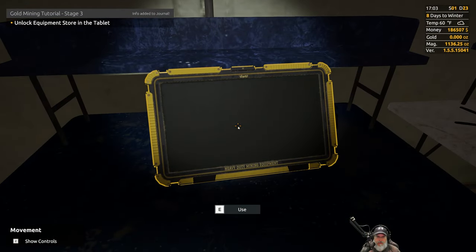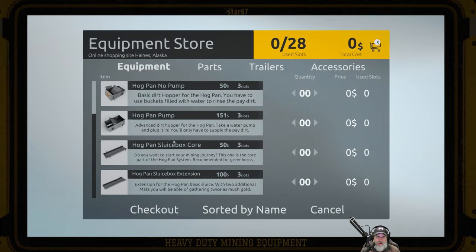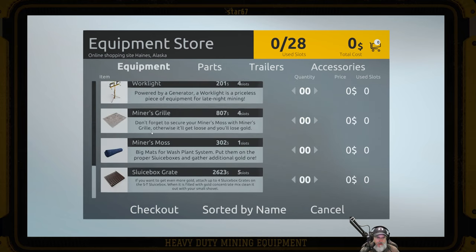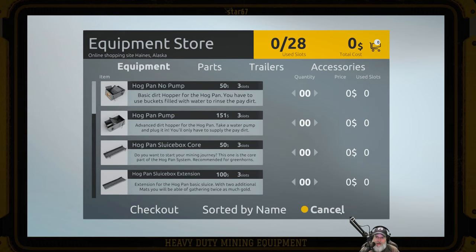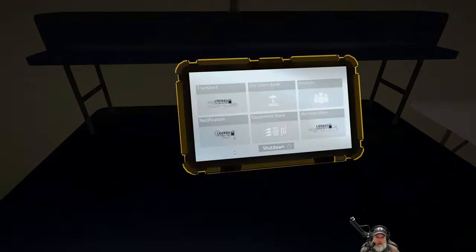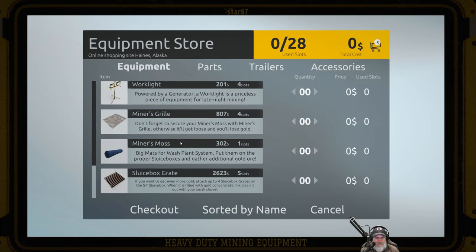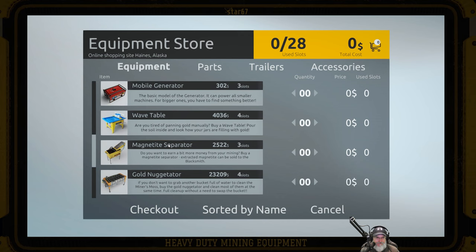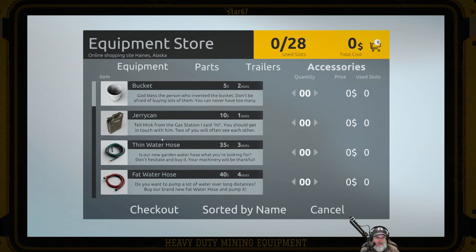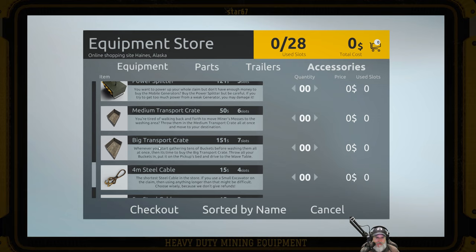Unlocking the equipment store in the tablet costs 20 grand — yowsers. I think this means we can order stuff from the equipment store and they deliver it to us. Yes, that's what it means — that's going to be very handy. Next, buy a big transport crate; I already have one, but we'll buy another one. When you follow tutorials like this, you sometimes get ahead of them and end up doing things twice.